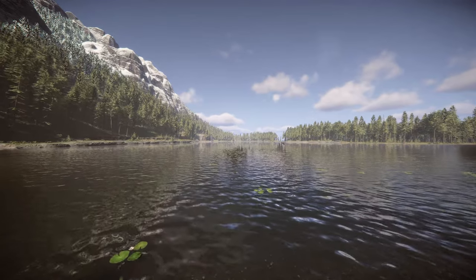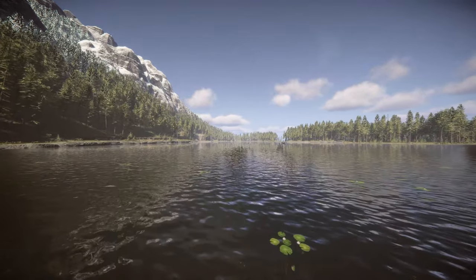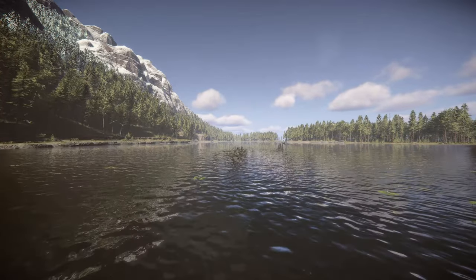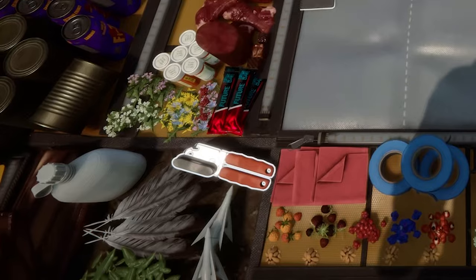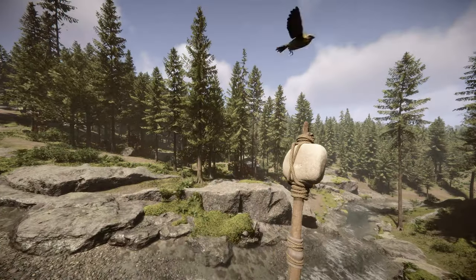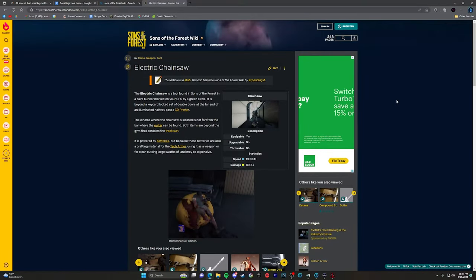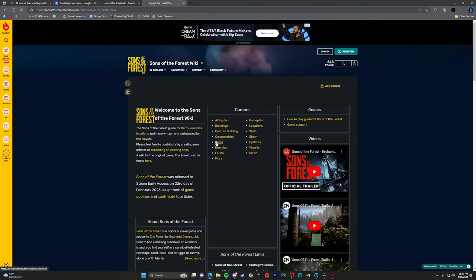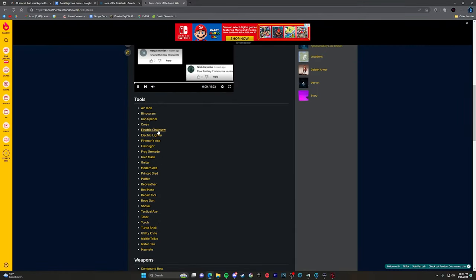There are many items in the game you're eventually going to want. In no particular order, items that will help you survive include the pistol, shotgun, katana, winter jacket, chainsaw, can opener, bow, torch, repair hammer, rope gun, rebreather, and the shovel. I plan on making a comprehensive guide to all these items, but for now you can go to the wiki page for crafting recipes and item locations.